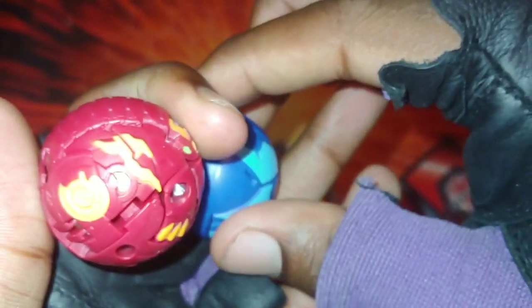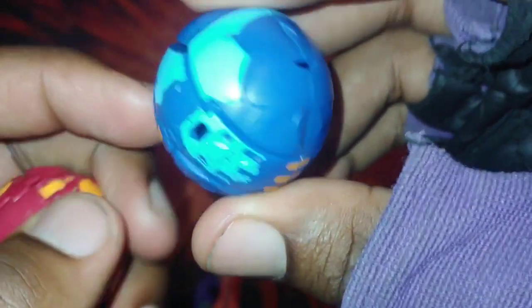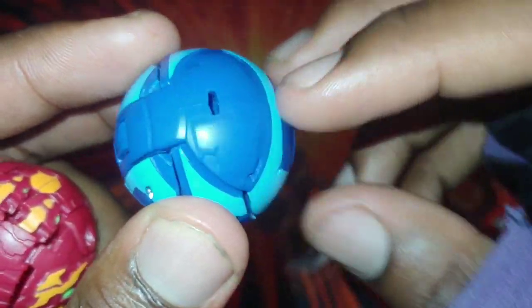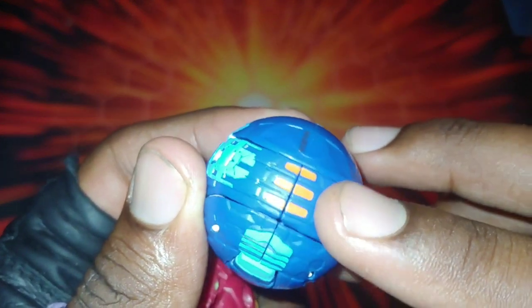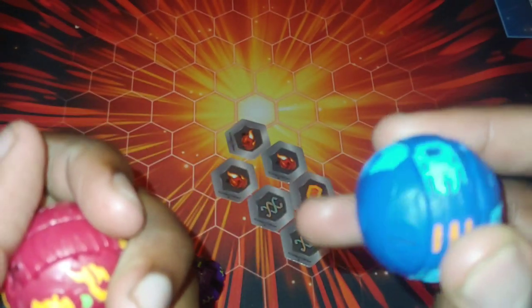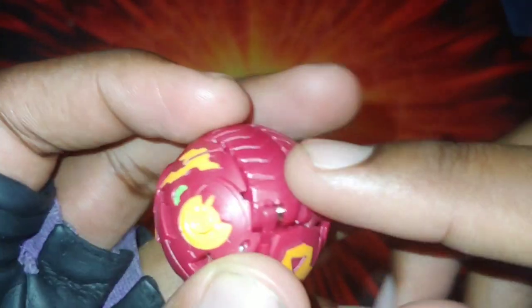Got the flash on because the lighting in here isn't the best. We have Gortheon here - Aquos Gortheon, the core - looking really cool with all the regular blue, a little bit of sky blue, and a tiny bit of orange. This looks so awesome. I almost dropped it but caught it - you can tell I'm tired but still bossing this.